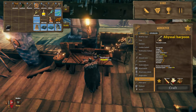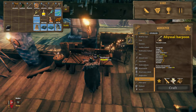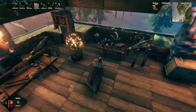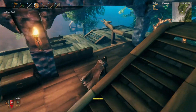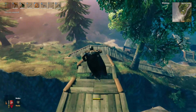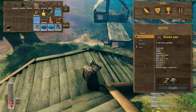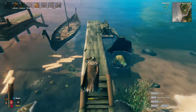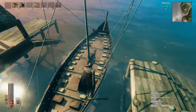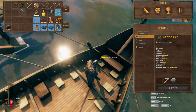We're going to start out by searching for some Chitin — however you pronounce that, I'm not entirely sure. In order to find Chitin, we need to get aboard our ship and head out to sea, and we are going to start looking for a Leviathan. A Leviathan looks a lot like a floating island, and once we get there I'll show you exactly what you're looking for. Don't forget to bring your pickaxe.